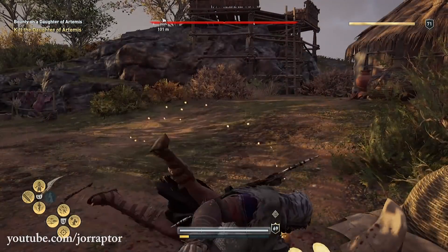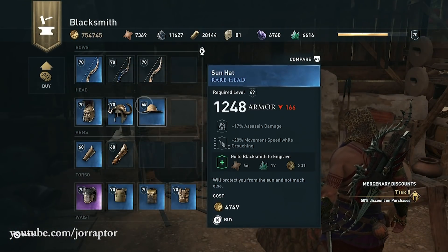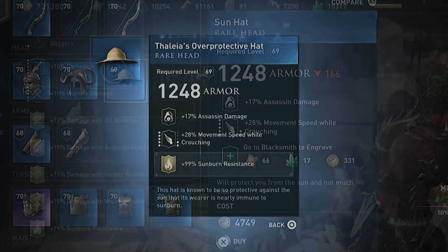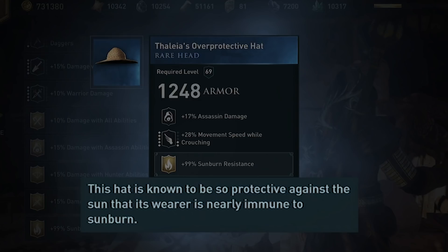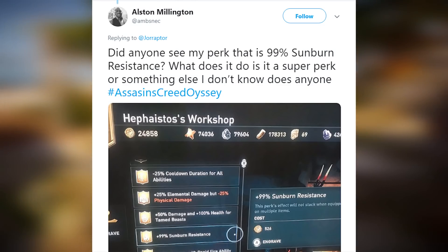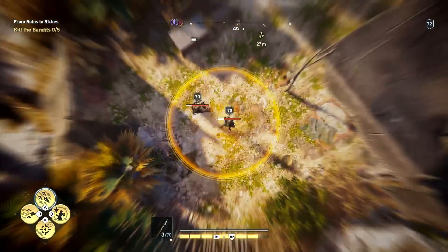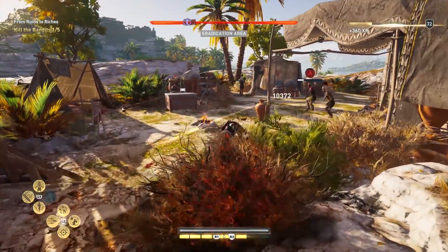Wait — while making this video I noticed something very interesting. They changed the name of the sun hat with the most recent update. It was first called Sun Hat, but now it's called Thalia's Overprotective Hat, and the description is also different: 'The hat is known to be so protective against the sun that its wearer is nearly immune to sunburn.' That falls completely in line with the 99% sunburn resistance. The engraving did show up for weapons though, and it is a hat piece — so maybe it has something to do with the sun hat after all. But still, where would we need that sun protection?